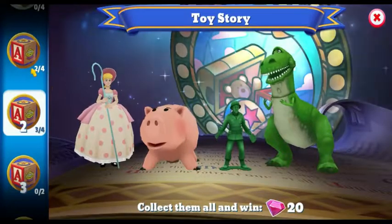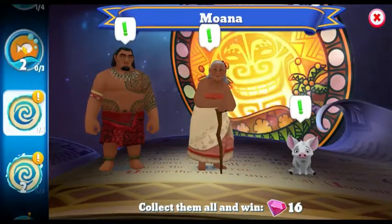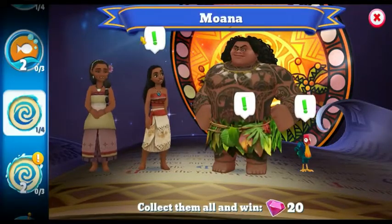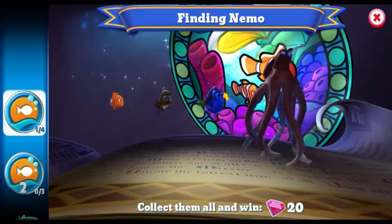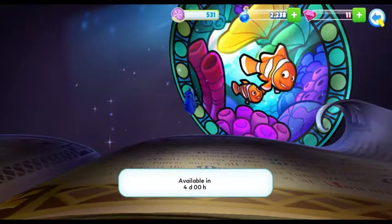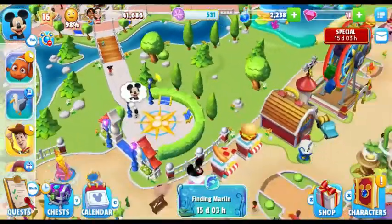Let's see who else we can upgrade right now. We need to wait on Cena, and I still need two more of those items which I don't have. Oh, Nemo has already come back! Dory is coming in four days, so I need to get Dory too — they're both amazing and I love them very much. Dory has to come back.